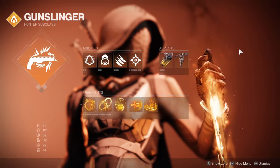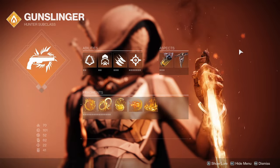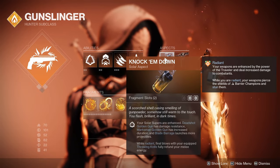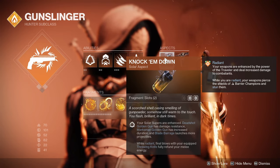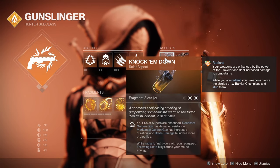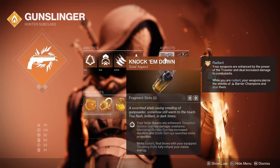Now let's get to the core of the build. There are some parts that are extremely important, and other parts that just enhance it. The core is the part that is extremely important. The first part is the Knock 'Em Down solar aspect. This aspect enhances your supers — if you use Deadshot, you'll have increased damage resistance; you'll have increased duration on your Marksman Golden Gun; and Blade Barrage will launch more projectiles, which increases overall damage output. On the side, it will give you your full melee energy back when you get a final blow with your powered melee, as long as you're Radiant.